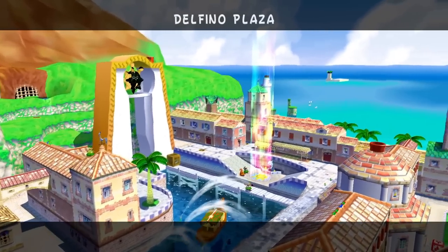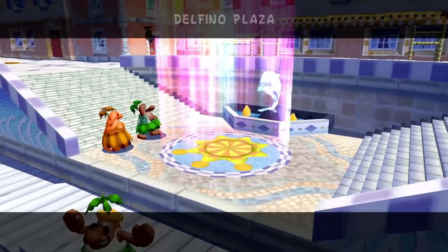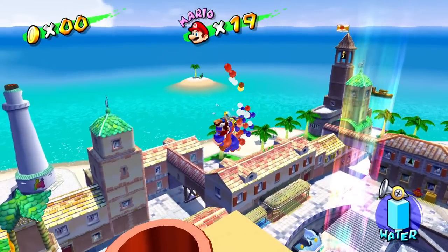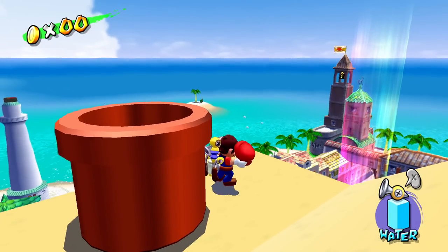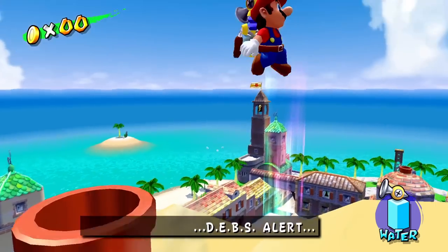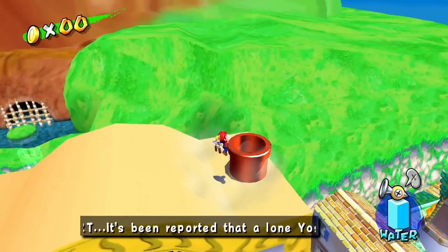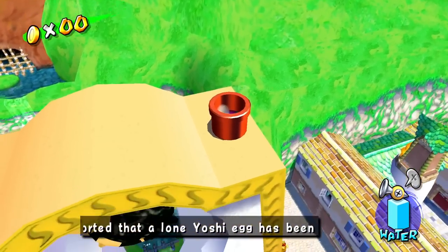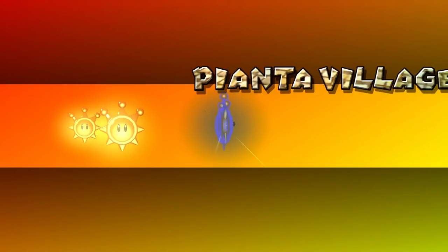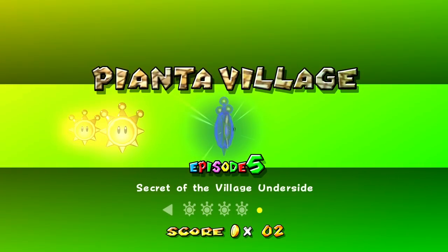And we are back here in Delfino Plaza. Of course it still wants me to do something — I don't understand what it wants me to do there because we've done everything there. But we have shine five next. Why is this suddenly so difficult for me? I have no clue. Let's hop into the pipe — you'd think it's his job to hop in pipes, it'd be a little bit easier for him. So, Pianta Village Episode 5: Secret of the Village Underside. So we have to go under the village this time. And oh! There's a little Yoshi egg.